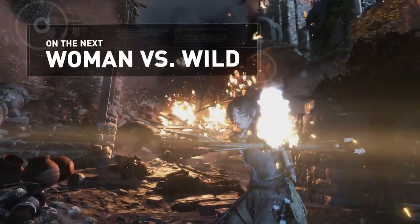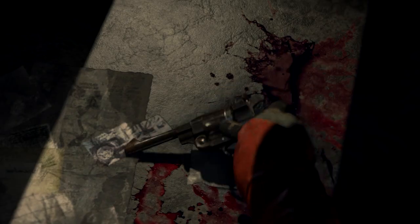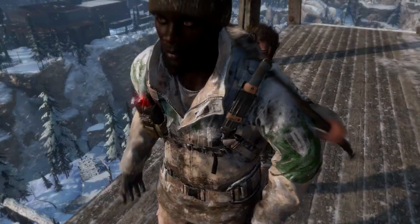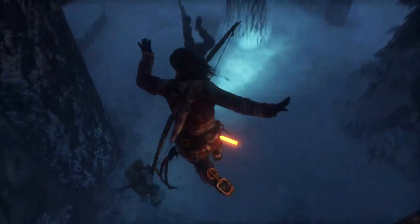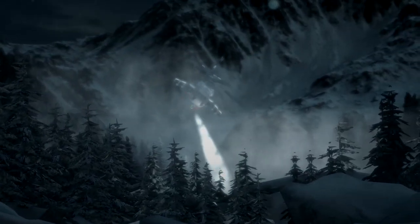On the next episode of Woman vs. Wild, we find Lara outgunned and outnumbered, but not without the means to survive. We'll show you a host of guerrilla combat tactics that Lara utilizes to defeat Trinity in her race to discover the secret of immortality.